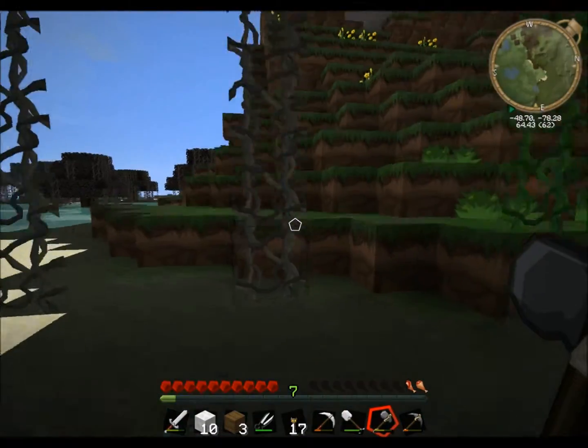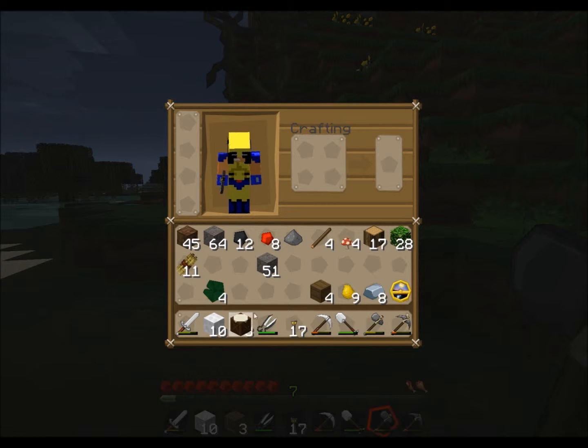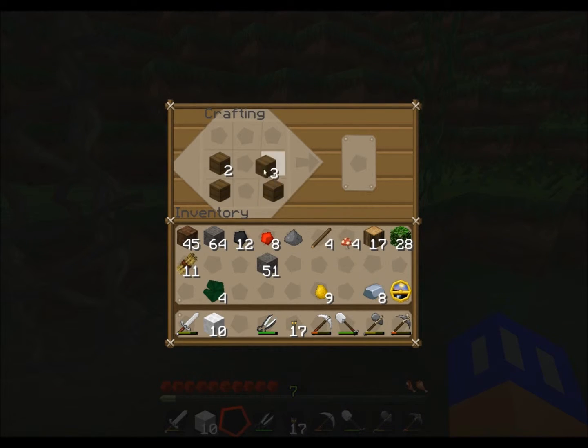I usually don't like taking out the trees that are in the water, because without doing something special — not that special — you just gotta clear a spot for a second and you can use some bone meal, but you can't just place a sapling in the water.